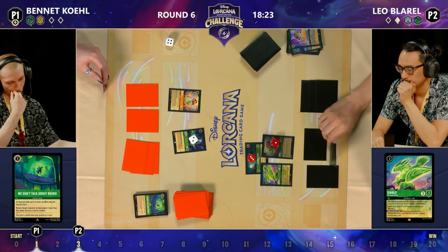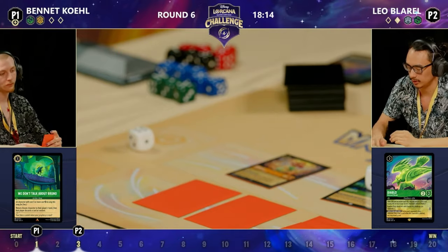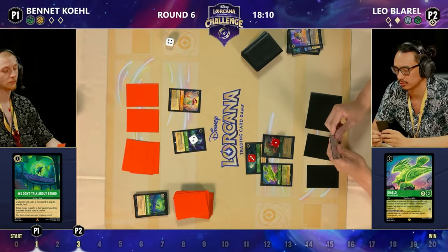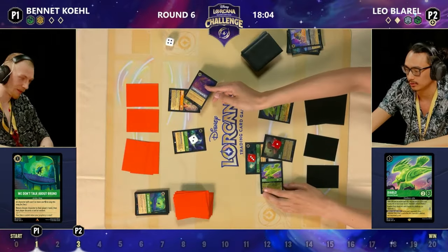I'm holding it personally, but there's a strong argument either way. I could understand erring on the side of caution. That spectacular Singer Ariel is a great card off the top. He's also found another Ariel, now at the bottom of the deck — but there'll be at least two more, I expect he's running two. Big moment off the top — it's a Floodborne.